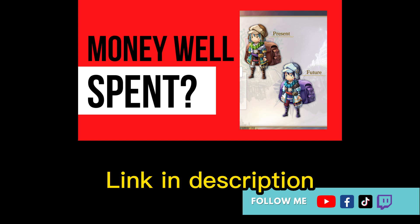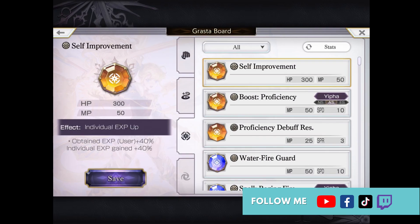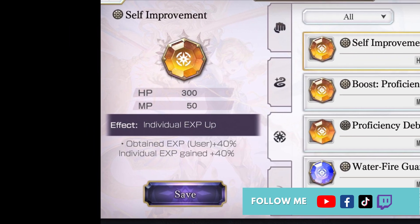So what is the new XP Growth Grasta? Well, it's semi-new — many veteran players may already know this. But if you haven't reached Part 3 of the game, or if you're anything like me, you can be completely oblivious to items you randomly pick up. The grasta is called the Self-Improvement Graster, and it's useful because it increases your unit's XP by 30%, and if you enhance it, it will increase your XP by 40% instead.